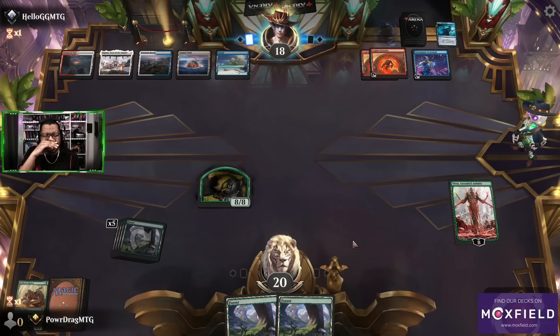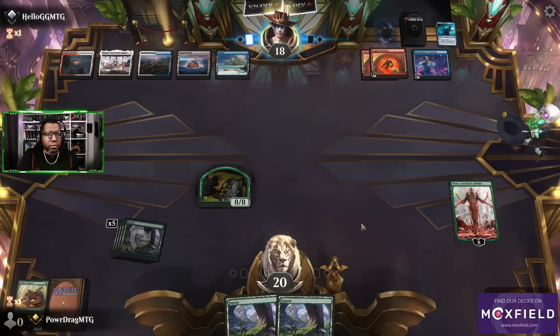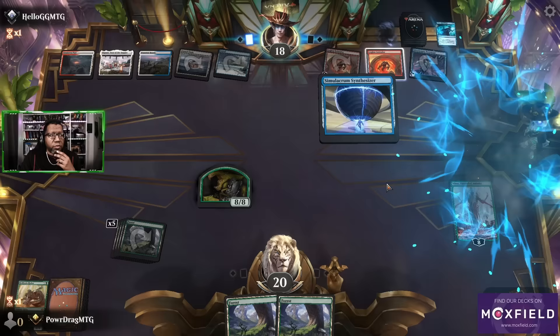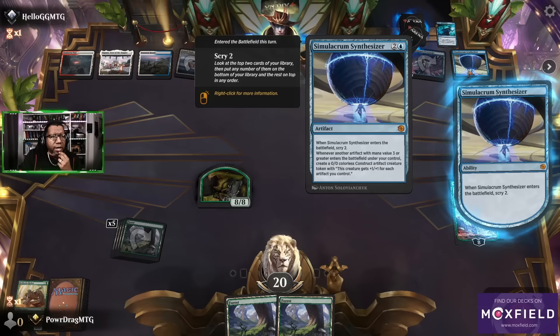If we had like another creature I would feel better about it because then we could throw something in the way temporarily. But if we could minus Nissa to kill a thing, that doesn't feel so bad. If we even connect with one and then this is big enough, we just start trying to win that way. All right, now we're going to get into the silliness.